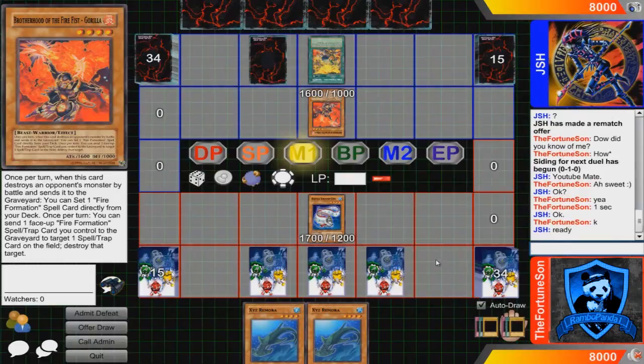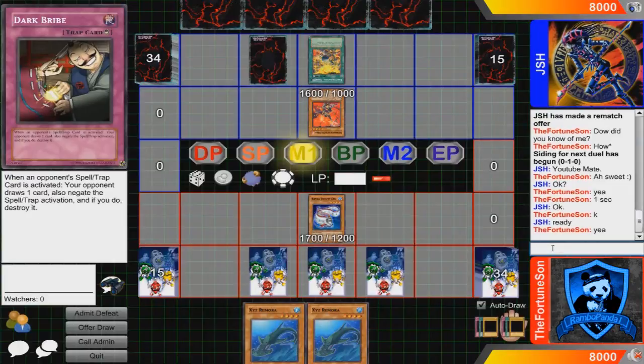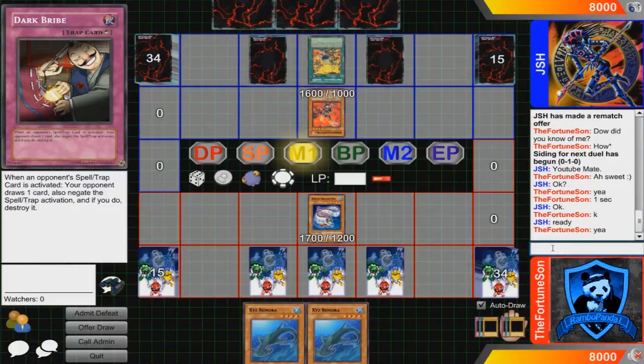Then we have 3 Metabo Sharks, mainly here for support. When summoned, you can select and return 2 fish type monsters in the graveyard to your deck. Not a bad support card at all.